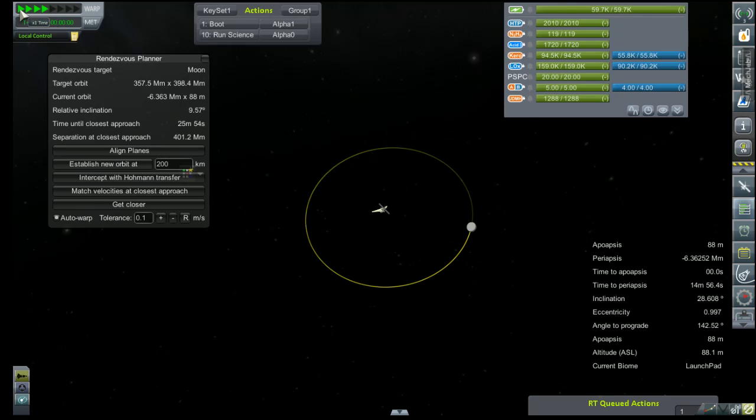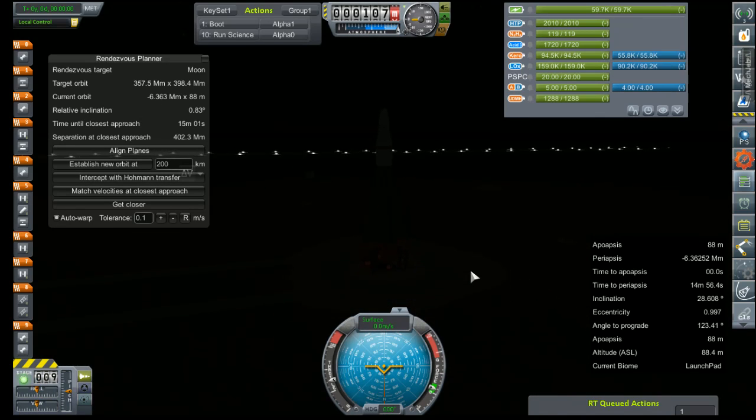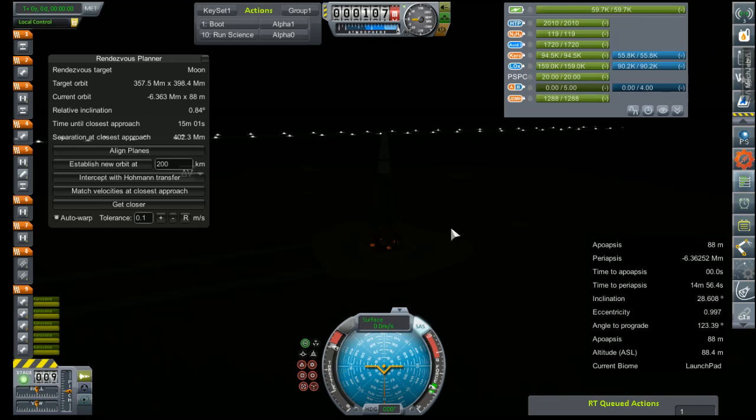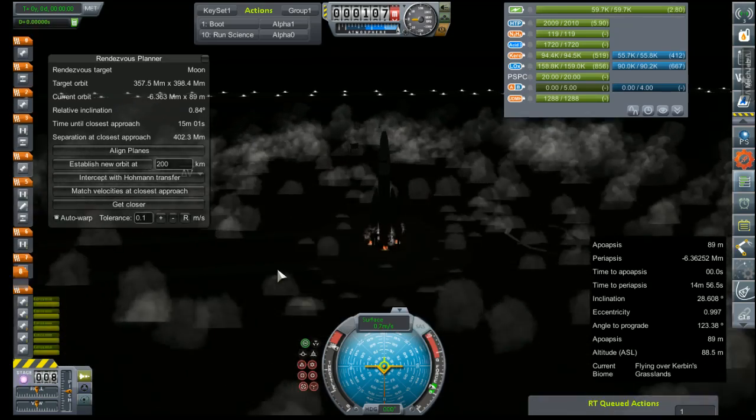I've thought about building an ascent guidance profile for this. 0.82 relative inclination is not that bad, really, and it's a nighttime launch. Sorry. Alright, three, two, one — ignition. Light is good. Lift off.